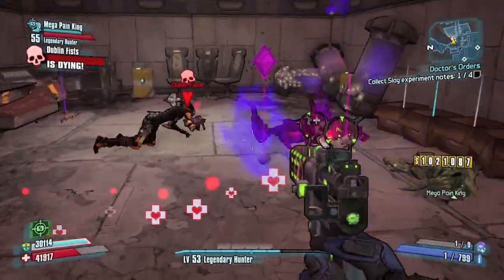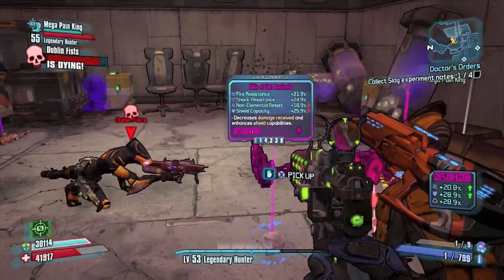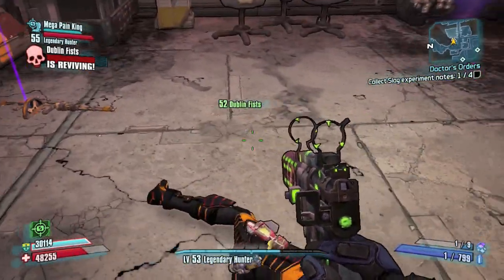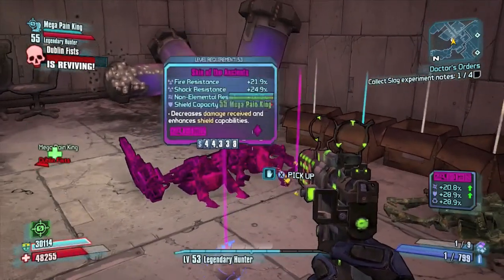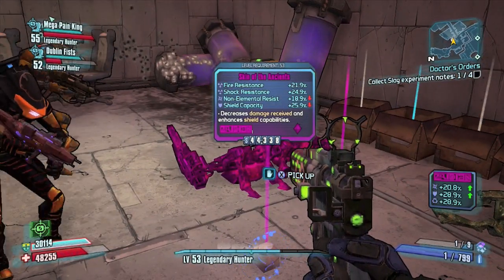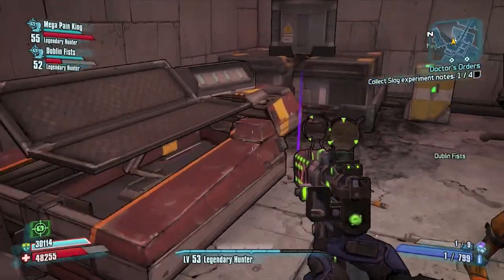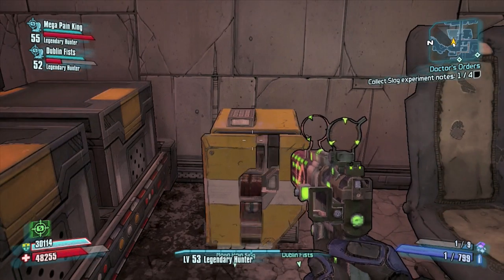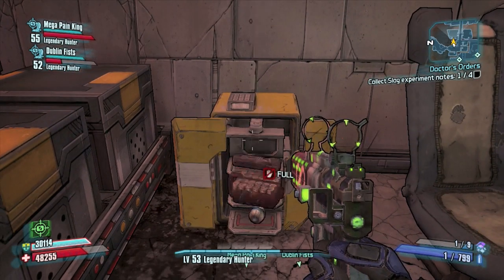I can almost guarantee you an ancient e-tech relic on every run. Me and Mega and Dublin did about 10 runs last night and we ended up with a legendary Deliverance at level 56 from the red chest in the room, and about 15 relics from the midgets. Mega has now found three pearls legit from these midgets.